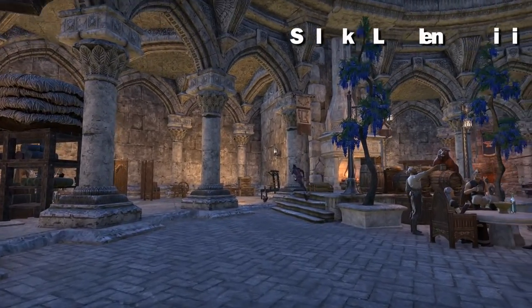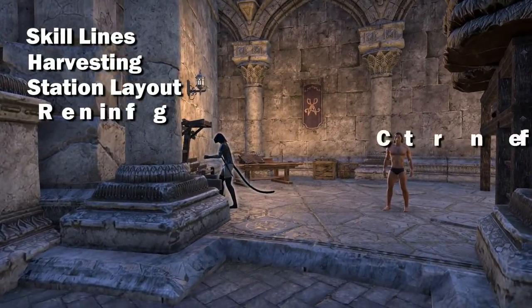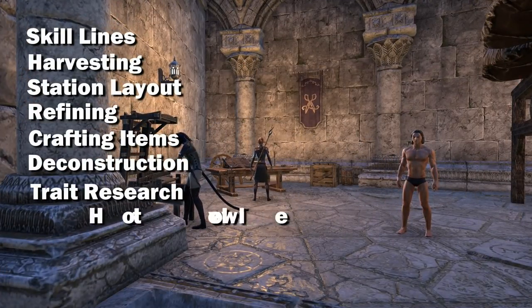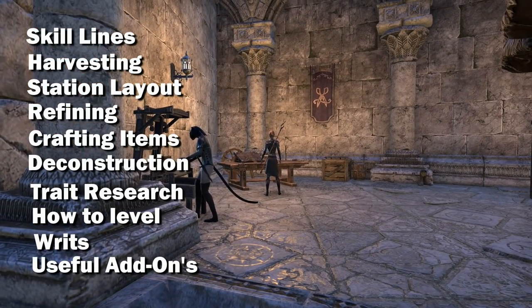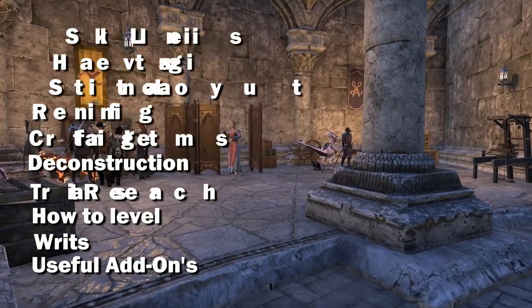I will cover the skill lines, harvesting, station layout, refining, crafting items, deconstruction, traits and trait research, how to level up efficiently, and writs, and then useful add-ons and tips. There will be time links below in the about section so if you want to skip over some parts you can, but for now let's get to it.